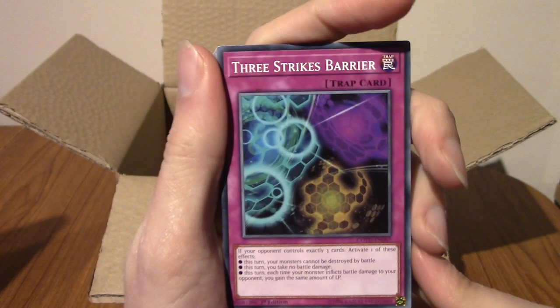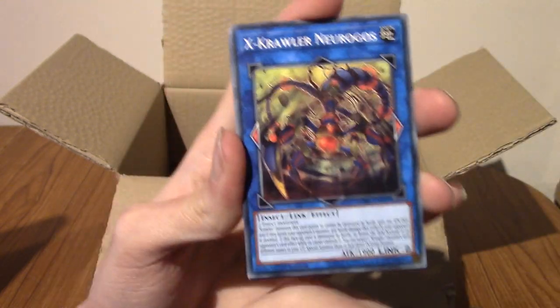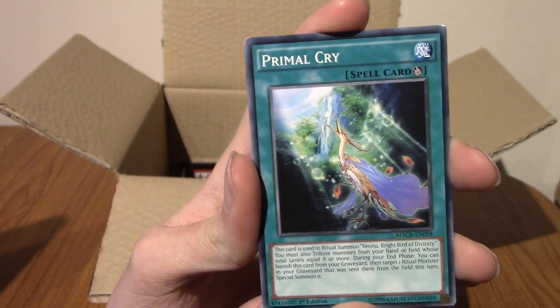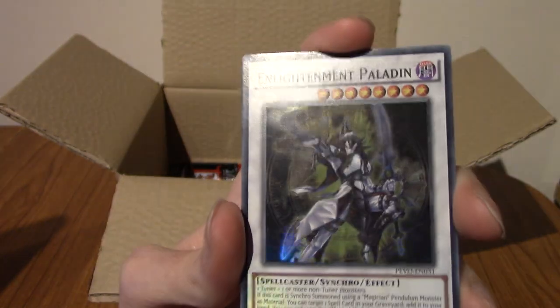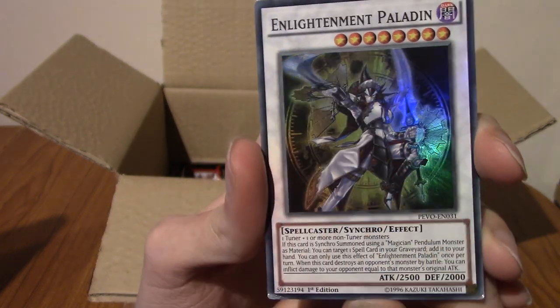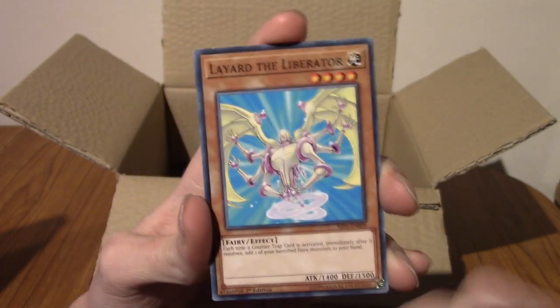Our next one is another Yu-Gi-Oh pack — we're all Yu-Gi-Oh today, because the other thing from the calendar was a coin. So it is only Yu-Gi-Oh trading cards. Let's begin with Three Strikes Barrier. I think I pulled that before. We've got X-Crawler Neurogos — link monster. We've got Primal Cry. We've got Volcanic Hunter. We've got Enlightenment Paladin — this is another hollow. I really like Synchro cards, and Synchro and Xyz — it's like the black and the white cards. They just look super cool.